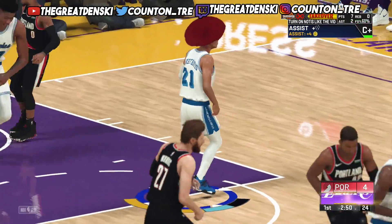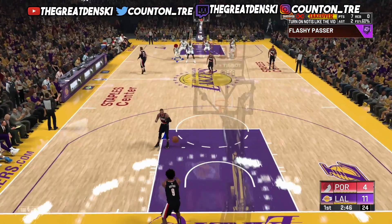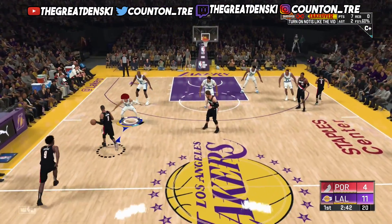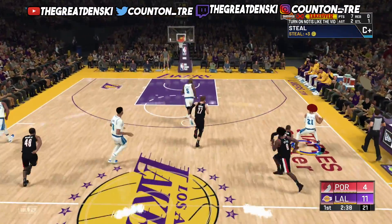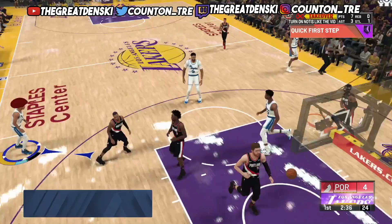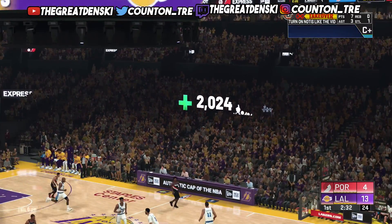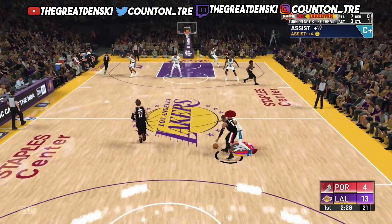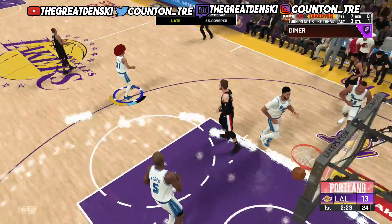As you can see, I'm throwing flashy passes — they boost my takeover a lot more because I have playmaking in my build. I have playmaking and shooting, so those actions boost me up. As a finisher or slasher, euro steps, contact dunks, and alley-oops — use all of that. If you throw alley-oops that boosts you too, especially with Lob City Passer equipped. Put on as many playmaking badges as you can — Dimer, Lob City Passer — but flashy passes give you the most boost.